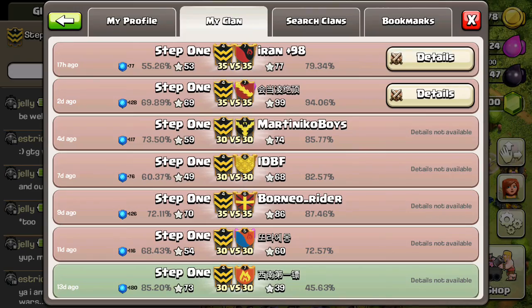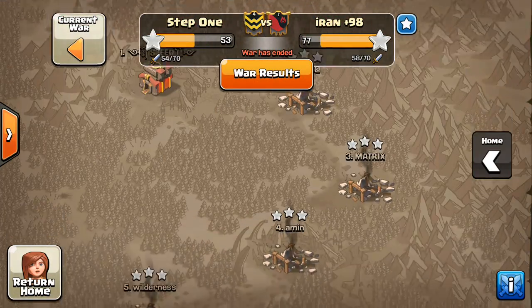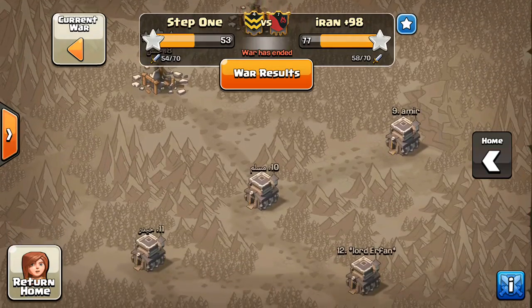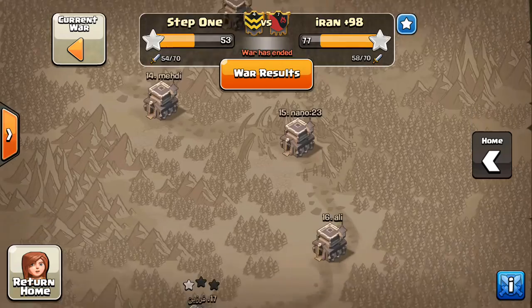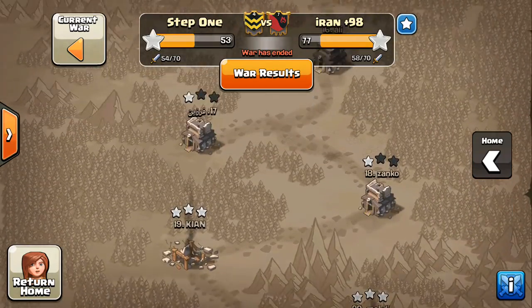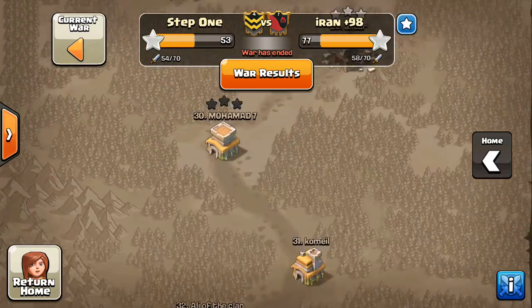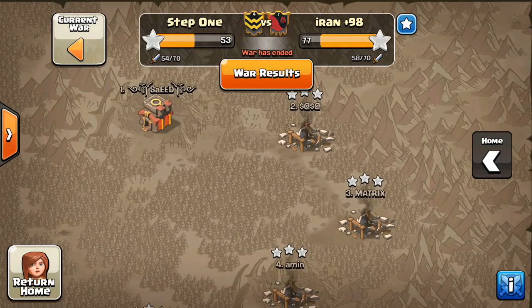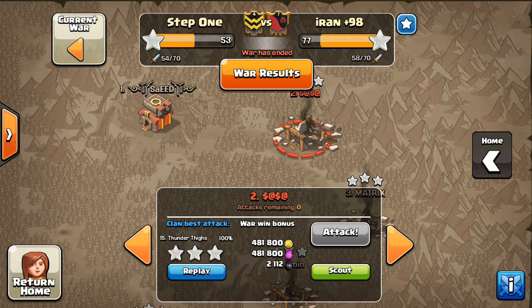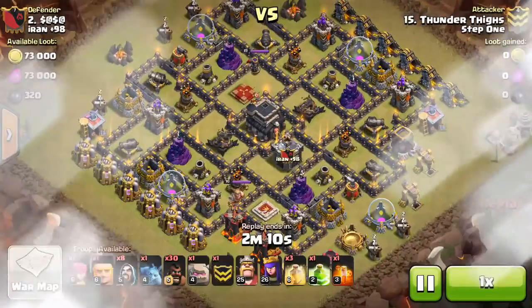It's going to be kind of a weird recap because this is the tryout clan for One Hive, so you can see everyone wants to attack the high-up bases to show their skills, because really 3-starring the bottom Town Hall 9s doesn't show any skill. So people are going for the top bases, leaving everything else, and the wars are going to look kind of weird. We're just going to focus on the attacks though, because there were some really awesome ones — starting with number 15, Thunder Thighs, all the way up at number 2.